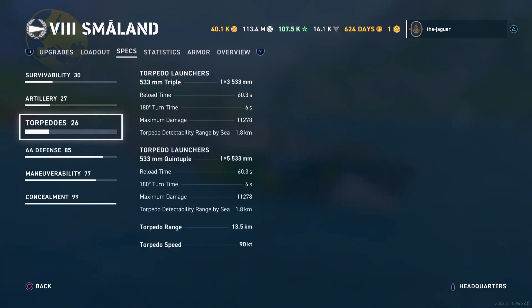As for the torpedoes, you have identical torpedoes on two launchers but configured differently — the first launcher has three torpedoes, the second has five. The torpedoes reload in 60.3 seconds, maximum damage is 11,278, detectability range by sea is 1.8 kilometers, but their range is 13.5 kilometers and their speed is 90 knots, which makes up for the high detectability range.